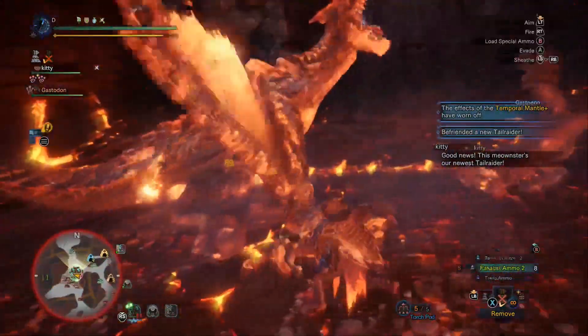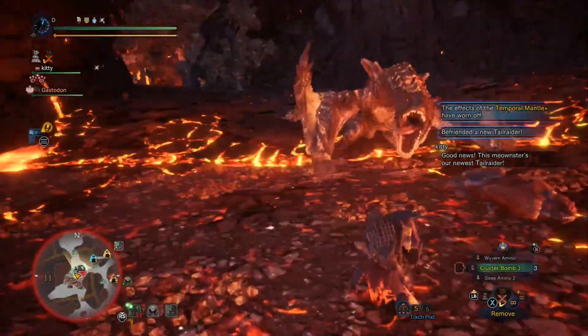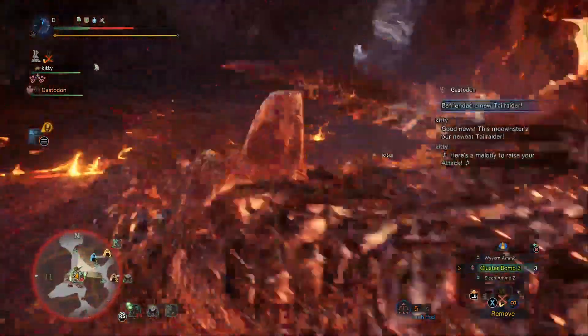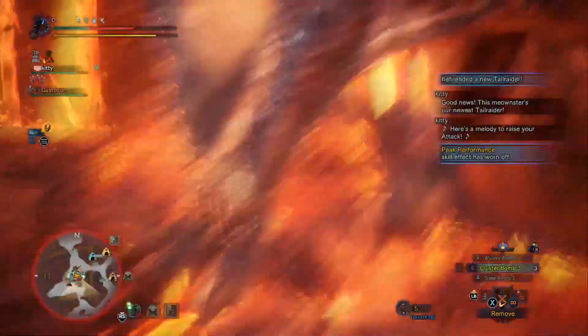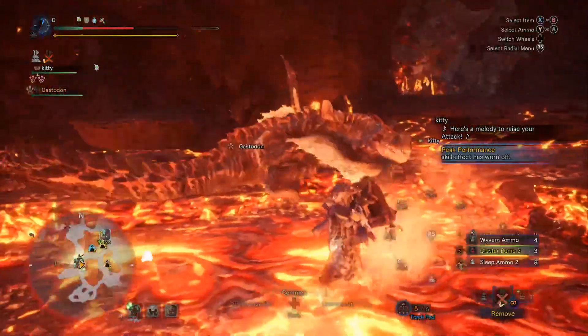Let's get our Cluster Bomb Level 2 out as well. I was comparing this to the Raijian Destroyer — there's a temptation to use the Raijian Destroyer, but one of the major differences is you get Cluster Bomb Level 2 here. You also get Sleep Ammo, which is kind of a big deal. We get that fast reload. Let's go ahead and have our max potion.